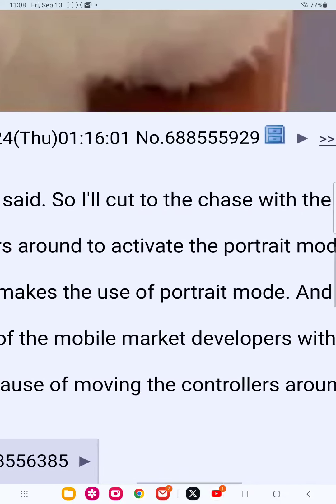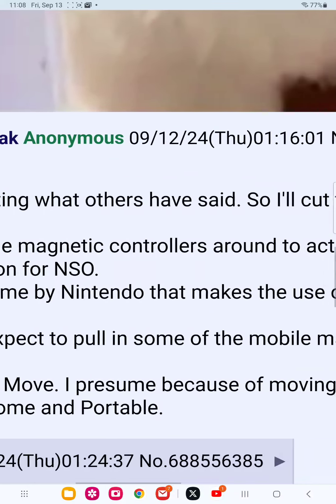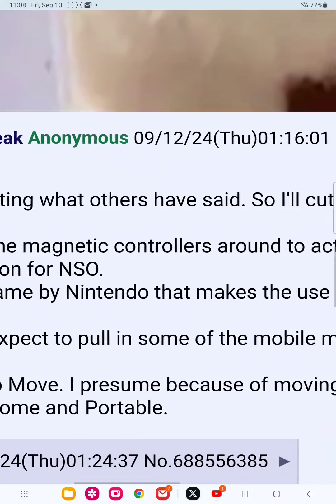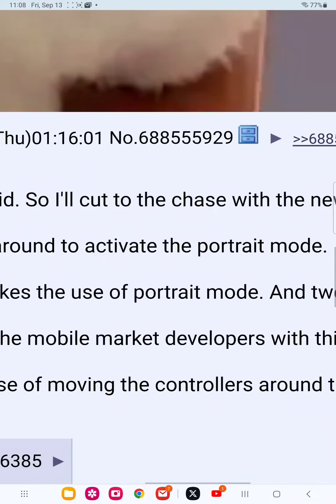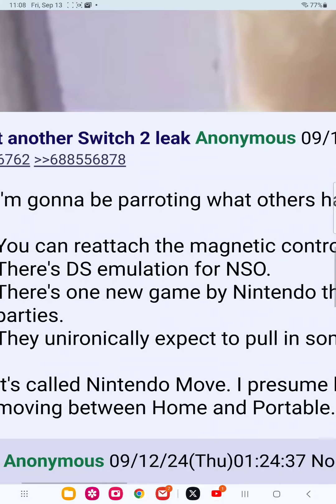You can reattach mechanic controls to activate portrait mode. There's DS emulation on Nintendo Switch as well. There's only one first-party Nintendo game that uses portrait mode and two more from third parties. I'll likely expect this new gimmick to pull some mobile market game developers. It's also called Nintendo Move — presumably because the device scrolls around the body, and also switches between home and portable modes.